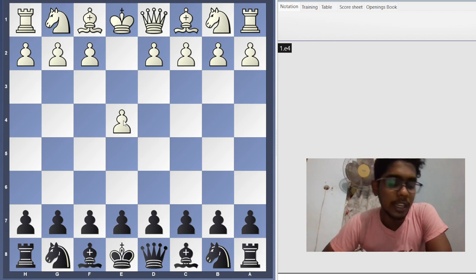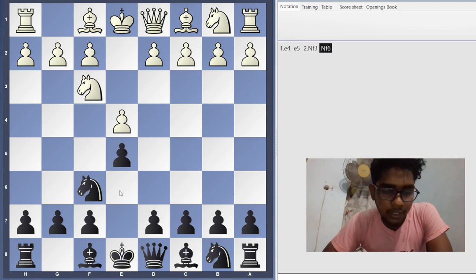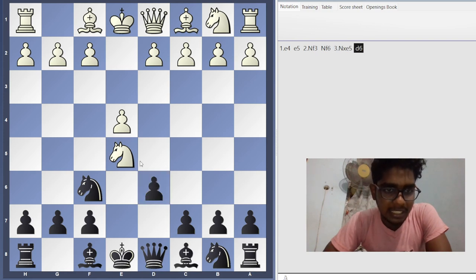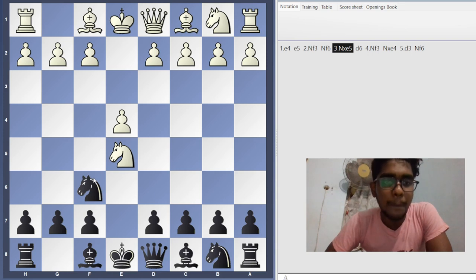Let's get started: e4, e5, knight f3, knight f6. This line is called the Petroff Defense. In the Petroff Defense, Black will play d6 instead of knight c6, then knight f3, knight e4, d3, knight f6. But in this video we are not going to see the Petroff Defense traps - we are going to see the traps in the Stafford Gambit, which is actually a sideline in the Petroff Defense.